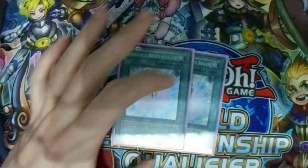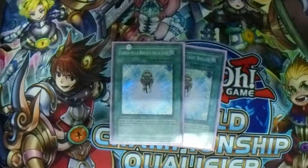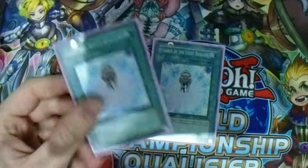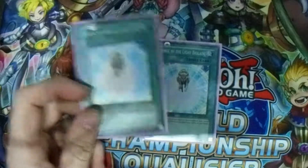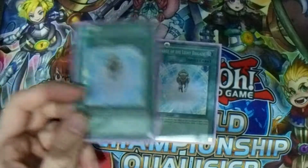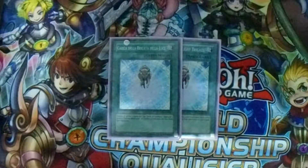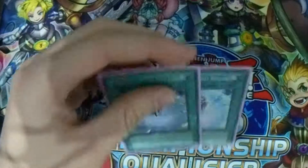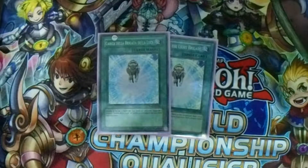Double Charge of the Light Brigade. Not triple, because I'm only playing two Lightsworns. It doesn't brick that much. Sometimes if you're bricked, you can just normal summon Necroface and recycle the deck, then mill over and over again. It's really important to mill in this deck because you play Snow.